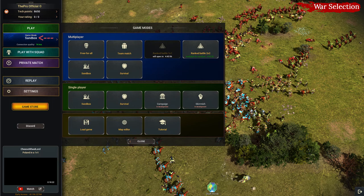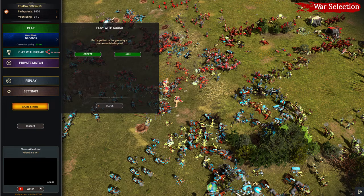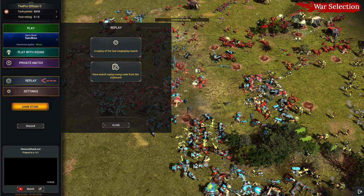Next is the game mode. You might not like all of them, but you should still try them. Next up, you can play with a squad or in a private match. You can either create a lobby and send a code to your friends, or you can join a lobby by using a code.